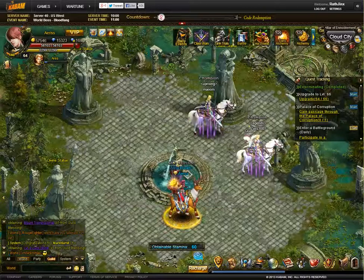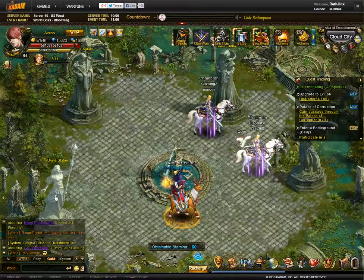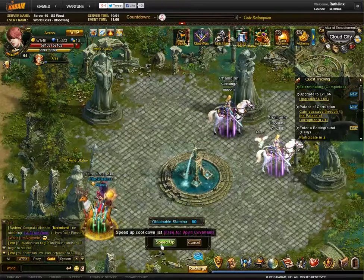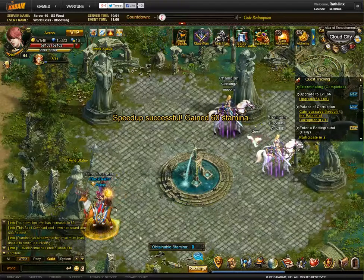Another function available to you is the ability to retrieve all your stamina from the altar here instantaneously. You go to the statue, hit Begin, and then if you have Spirit Covenant, you just hit Speed Up and you gain all the stamina.